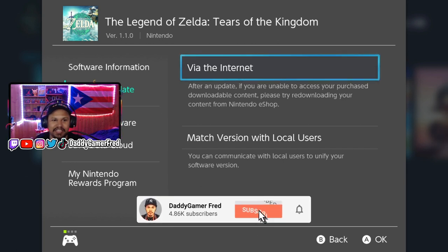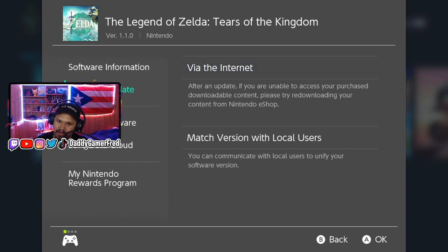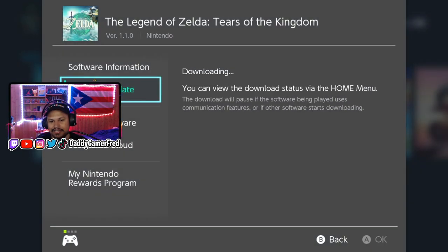As you can see here, I'm at the 'Update via the Internet' screen on your Nintendo Switch. I'm gonna click 'Via the Internet' and we're going to see here that there is indeed an update for the game.